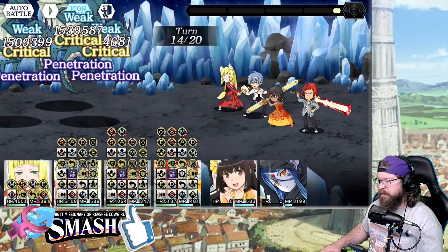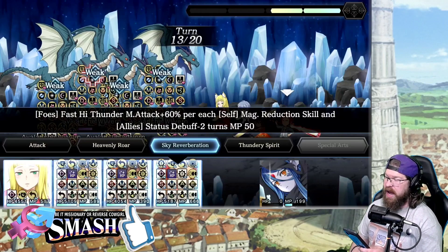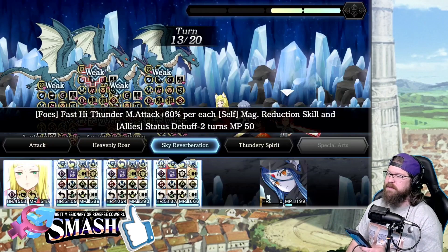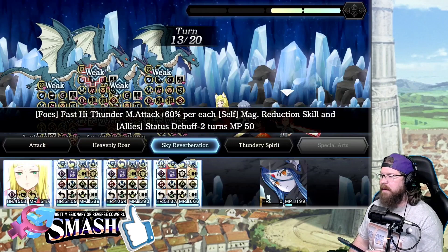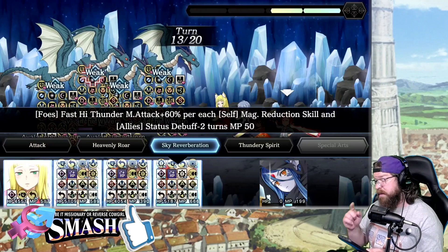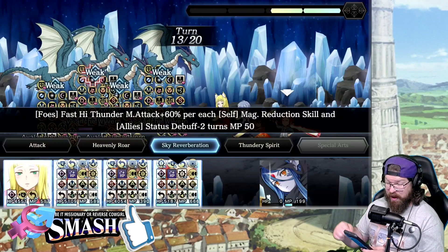Let's see if we can get skill 2 out. Skill 2, if you remember, is a fast high thunder magic attack with 60% per each self-magic reduction skill, and also does a major debuff on your allies — which kind of negates the whole purpose of doing it. Especially with as low an MP cost as it is. This is a rare scenario to come across, so it's hard to utilize. It literally took — I'm not even joking — 35 different runs in 7th Zone just to get him in this right scenario.